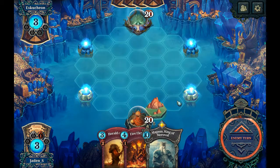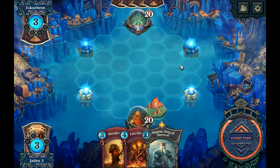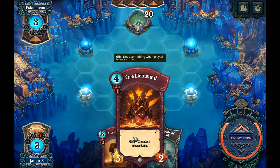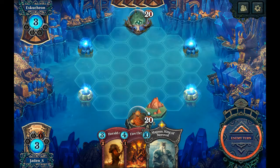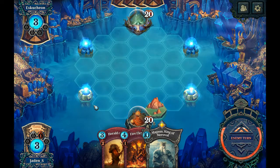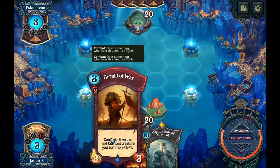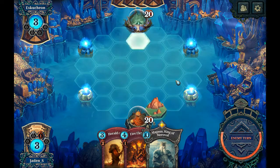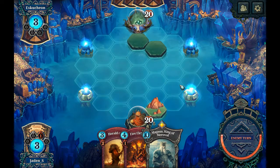Next turn I can just plop another mountain there and drop the fire elemental to get another one moving out. I could do like two lands over there, or one and one, then drop a mountain there to get the herald out. On the turn after that — moving up a little defensively.